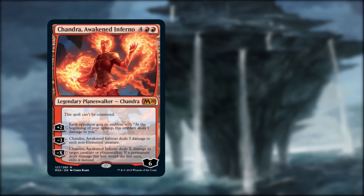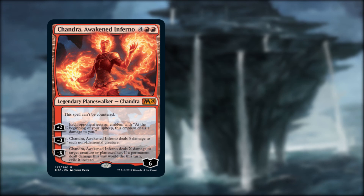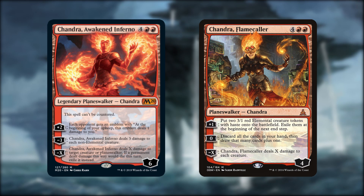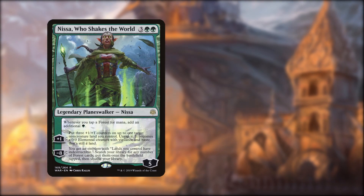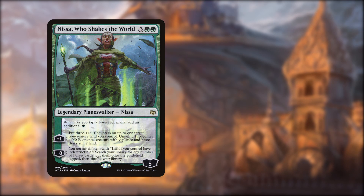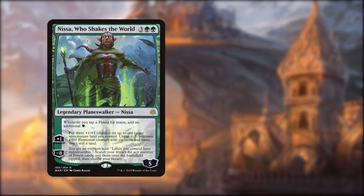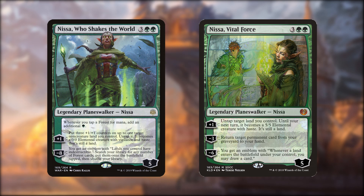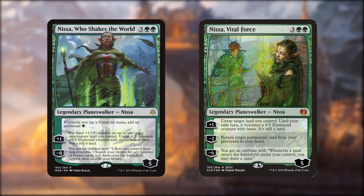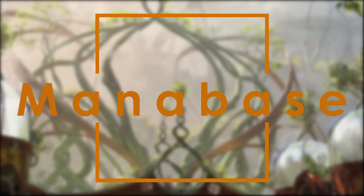Chandra, Awakened Inferno is well cheeky — that emblem is hilarious, and the 3 damage to all non-elementals is where it's at. Her older ego is here too with Flamecaller; upticking to make elemental tokens is a great way to help Omnath. Nissa, Who Shakes the World is here to make our lands into 3/3 elementals, and this is why I'm worried about getting lands back from the graveyard — it does make our mana base susceptible to board wipes until we can get her emblem. The second Nissa of the deck is Vital Force; it turns a land into a temporary elemental, and the emblem gives us card draw on a landfall trigger. And speaking of lands, it's the mana base.